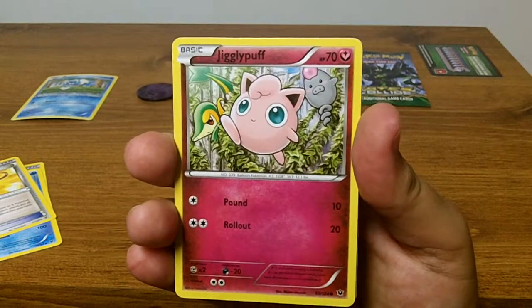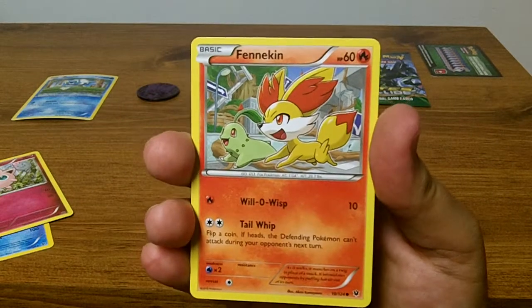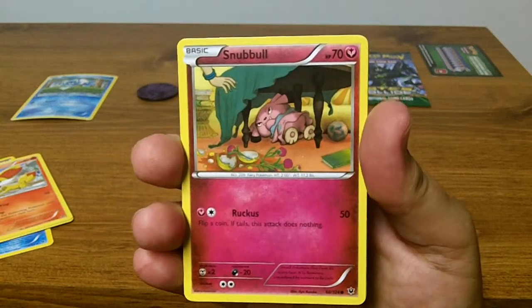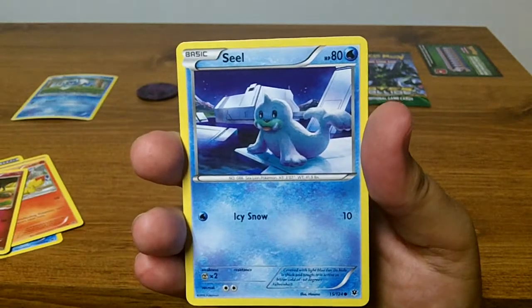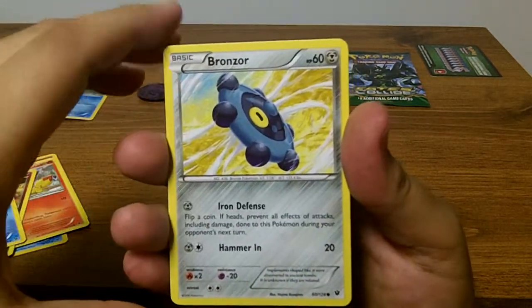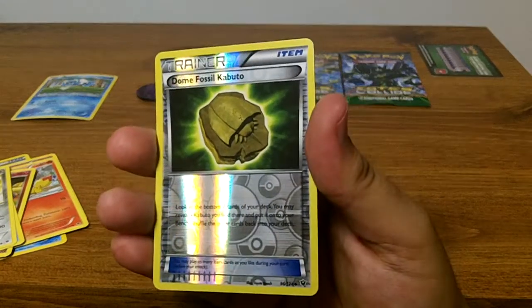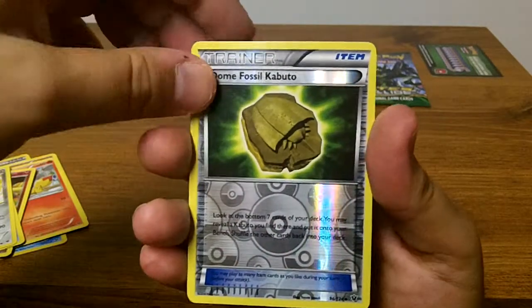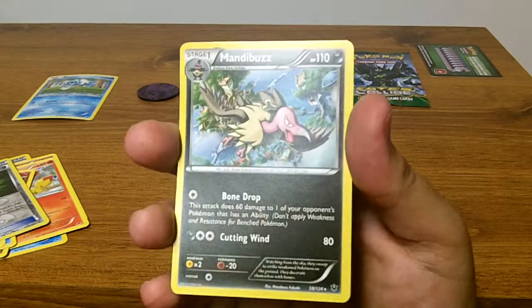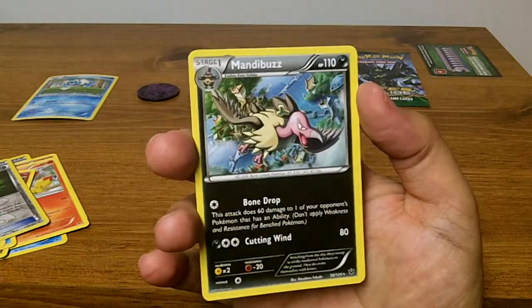Nice card there — one of my favorite Pokemon, Jigglypuff. Always good to get him. Another one of my favorites, Fennekin. The old seal. That's an uncommon. And the rare is... Armbuzz — non-holo rare.